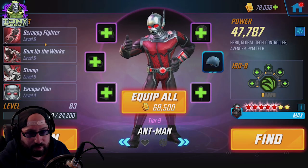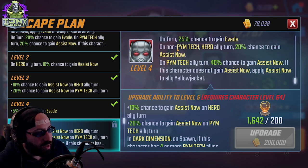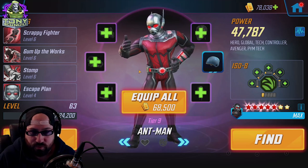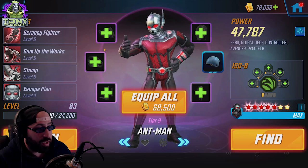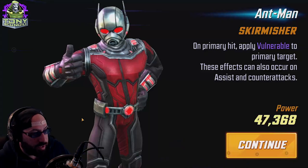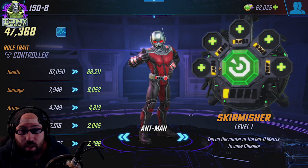I think increasing Ant-Man's damage overall and making an extra attack with Scrappy Fighter is generally better. On non-Pym Tech hero ally turns there's a 20% chance to gain an assist; on Pym Tech ally turns it's a 40% chance. Getting extra value out of assists makes Skirmisher a very reasonable investment on Ant-Man. It really depends on how you build Wasp — if Wasp isn't Skirmisher, it's totally reasonable to make Ant-Man Skirmisher and chain through from there.